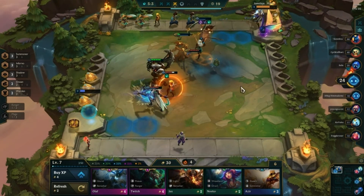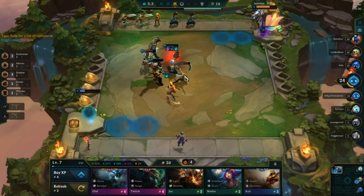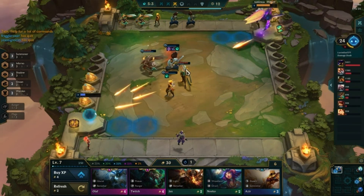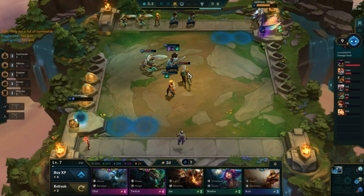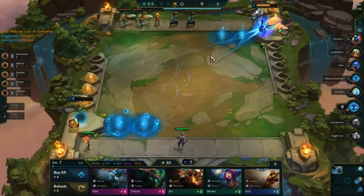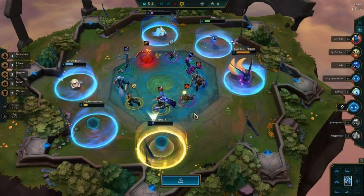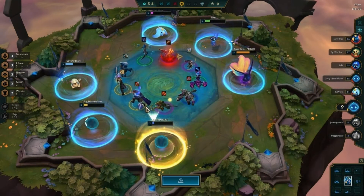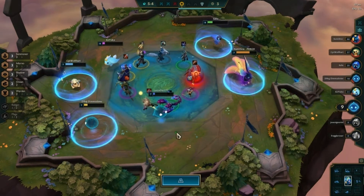Yasuo is one we have to be careful of — when he ults he will always ult the team member with the most items. Unfortunately that round didn't go too well for us. Blender Nocturne is still a pretty powerful build. We get to go first at the carousel — I'm definitely thinking Rabadon's is the way to go.